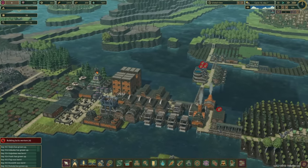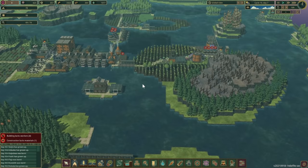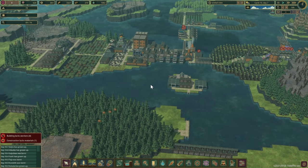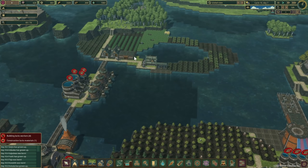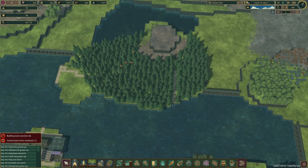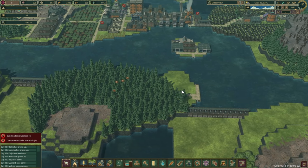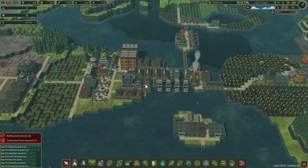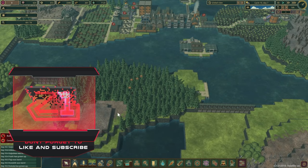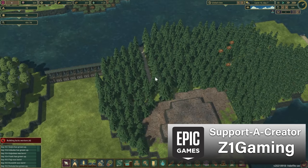Welcome back to Timberborne! Last episode we got our water all locked in — it's not going anywhere, it's staying here, it's working really well. Now we can start working on some more things. We're going to expand our logging to this island right here, utilizing pretty much this whole area for logging. We'll add another logging industry over here — hopefully you guys enjoy, like and subscribe!